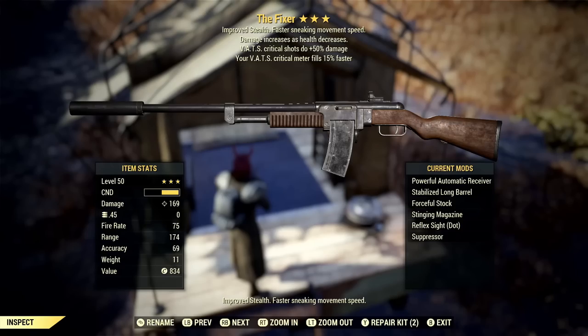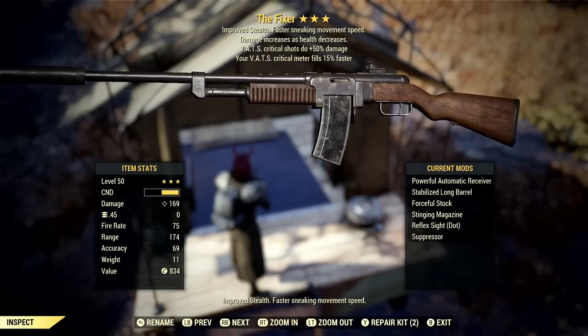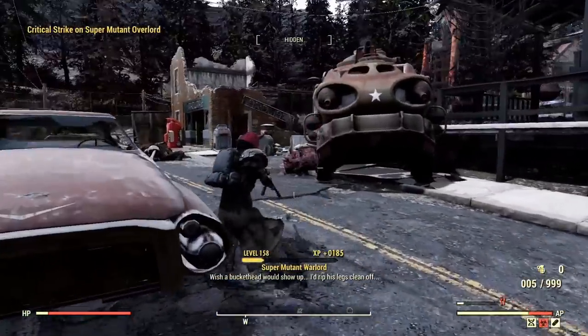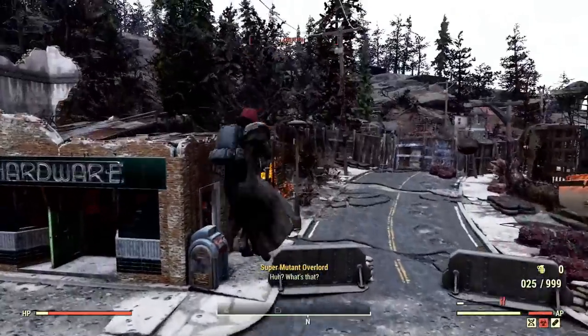The second tip is the third-star legendary effect that reads 'your VATS critical meter fills 15% faster.' This is an amazing legendary effect for this exact purpose because, as it suggests, it literally makes your shots fill up your critical meter 15% more than they normally would.